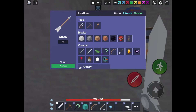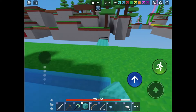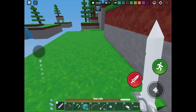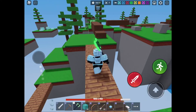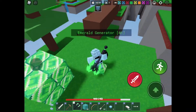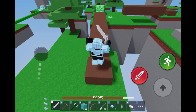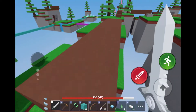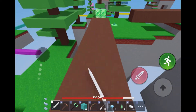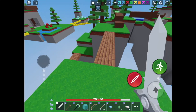We're gonna get more blocks and rush mid once again. We're gonna try getting Shield Gen 3 — we got Shield Gen 1 and 2 already. Someone's been taking my emeralds, so we'll have to get another stack of four instead of eight. Thanks to that guy who stole all my emeralds, you burglar.